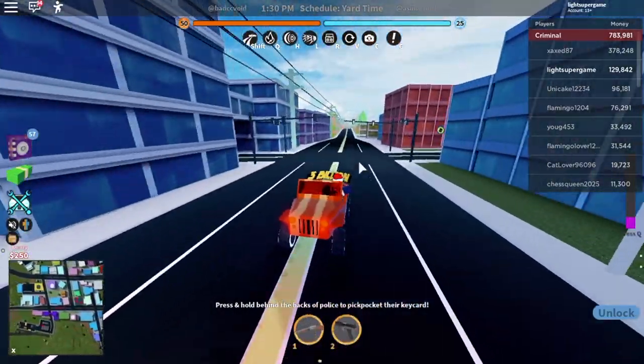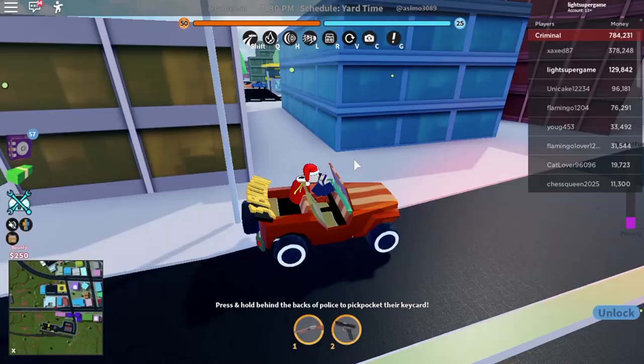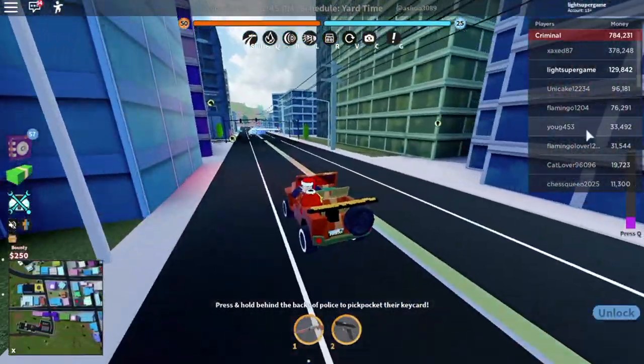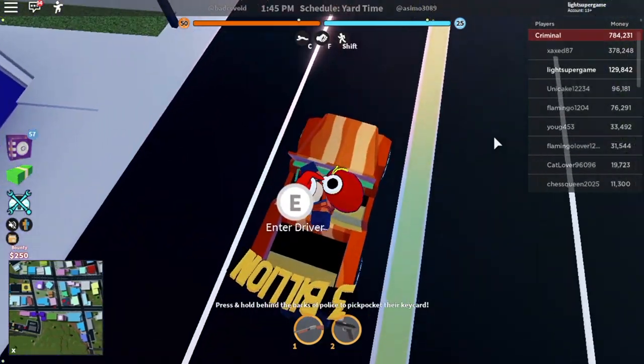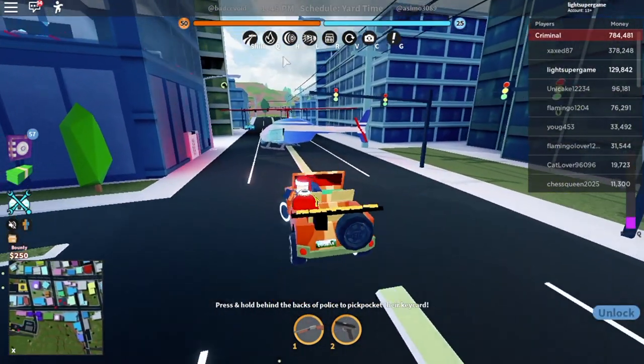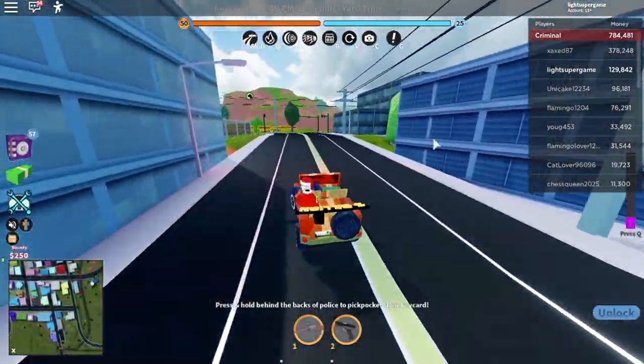The tow truck used to be like 9,000 — it's slow but it was 9,000 because you could fit a lot of people in it. You can fit like four people in the jeep and maybe six in the tow truck, but the jeep is definitely much better, so use this instead of the other options.